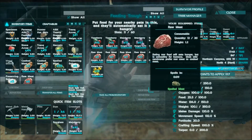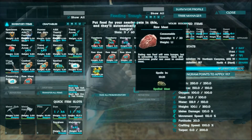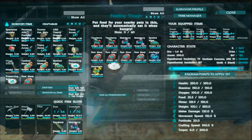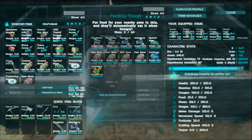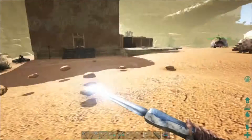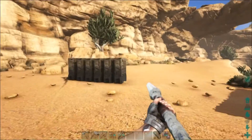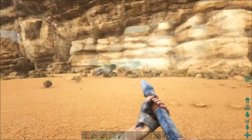Things are going to spoil faster in the feeding troughs as well, and you can't put preserving salt in there to make them last longer. So you've got to keep an eye on how much food your dinos have, especially if you're leaving the area with the feeding trough.